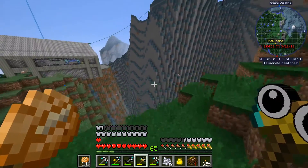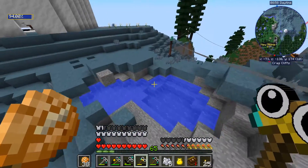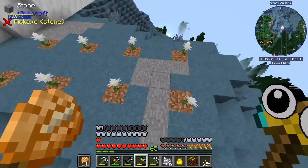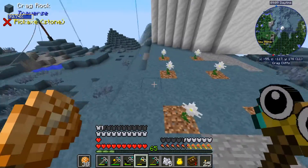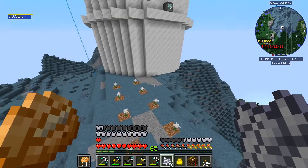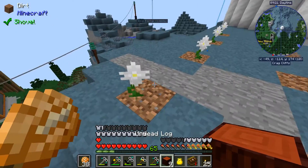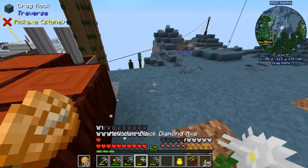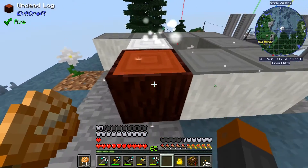Does the upgraded Astral Sorcery axe have tree capitator? Let me know in the comments. Anyway, we have our undead logs, and I have a Botania pure daisy setup here. I was using it to get more marble because you can turn end stone into marble. I basically just took the digital miner into the end, got a bunch of end stone, and turned it into marble so we can make all of our stuff. So we just got to take our undead logs, place them like so, and they will turn into holy wood. That didn't take much time at all.